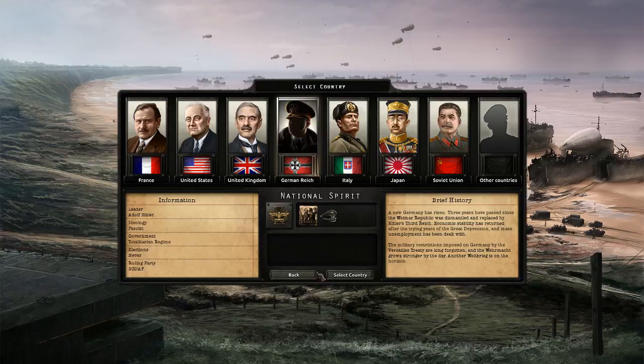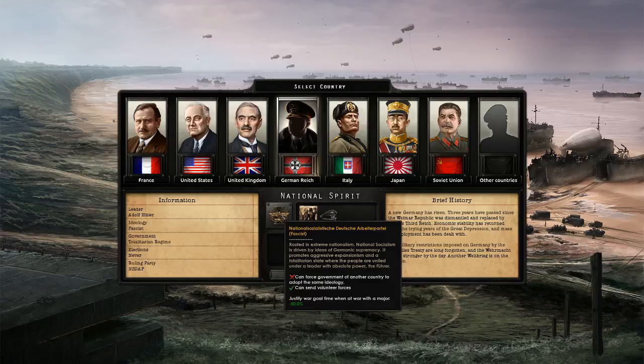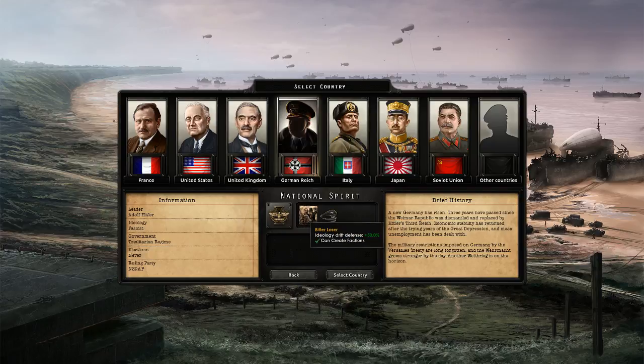We're gonna play as Germany, or whatever it was called during that time, and we're gonna start in 1936. So we're fascists. Sometime I'm gonna humor you with using the actual German names, like the Nationalsozialistische Deutsche Arbeiterpartei, which is the National Socialist German Workers' Party, to be blunt and just translated word by word — as you full well know if you've studied World War II in school to any degree.